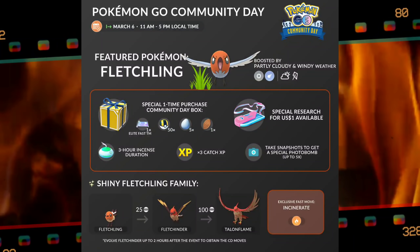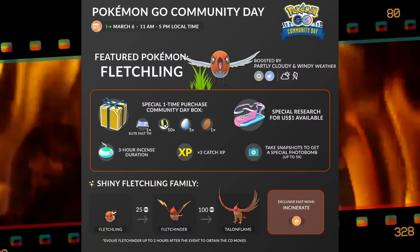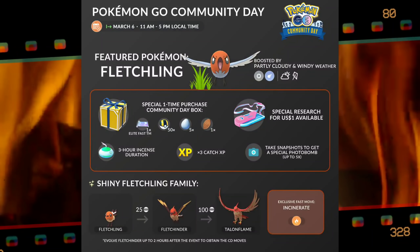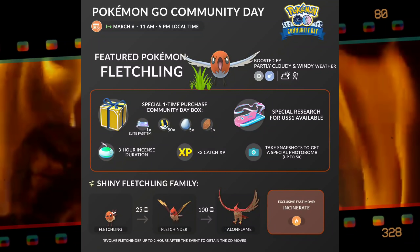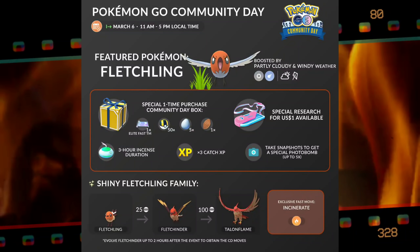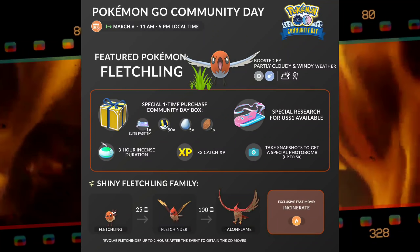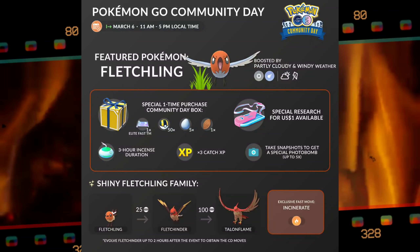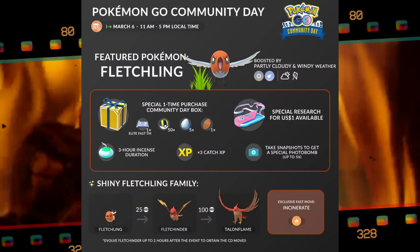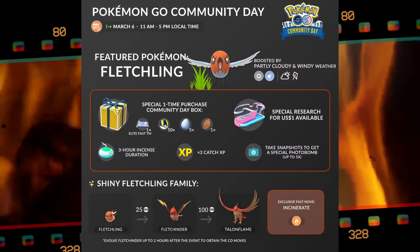Moving on to what you can expect from the event image: we're going to get the elite box, which contains an elite fast TM and will cost around 1,300 PokéCoins. There's also going to be a special research, the three-hour incense, and you'll be able to get five Fletchling to appear when you take a snapshot of your Pokémon.